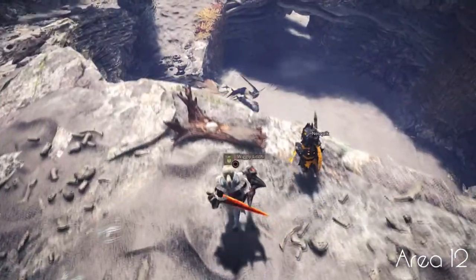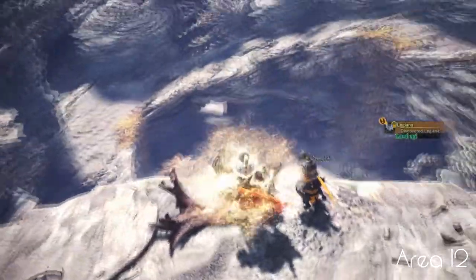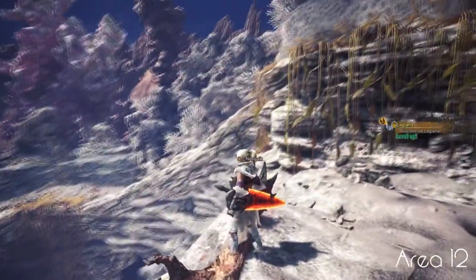Especially important for bow users — up top there's a Wiggly Litchi. This gives a buff which reduces stamina consumption.